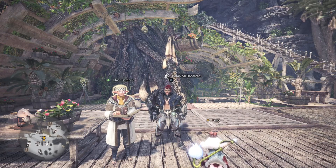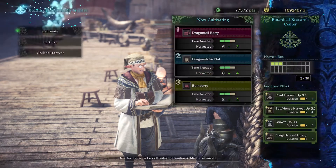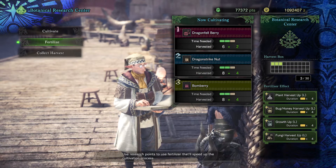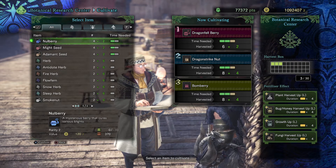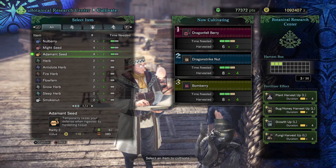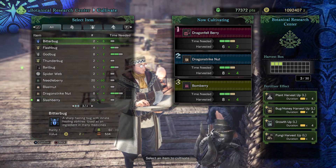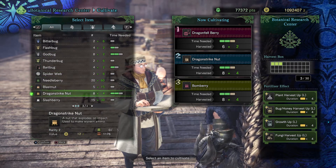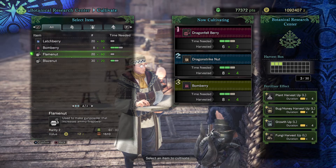You all probably know that we can cultivate different things here, from plants to bugs and mushrooms. You can see what I chose here at the moment: dragonfly berries, dragonstrike nut, and bomb berry. Seeds count as plants, and otherwise we have plants, then a whole bunch of mushrooms, and then honey. That also counts towards the insects, as well as spiderwebs. The ammunition berries and nuts that we have here will also qualify as plants.